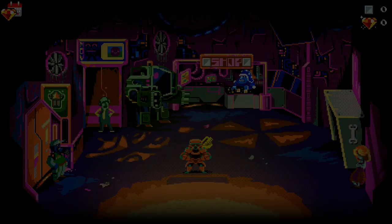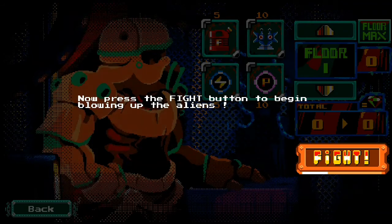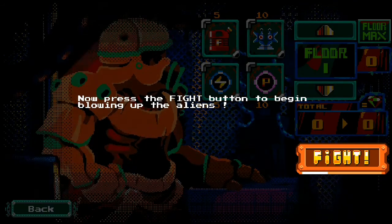All right, here we go, going into the main map. Using the elevator to go underground, click on the Go button. Now press the Fight button to begin blowing up the aliens.